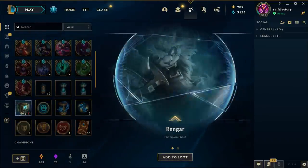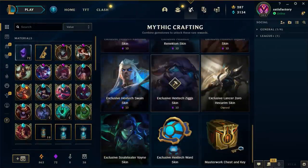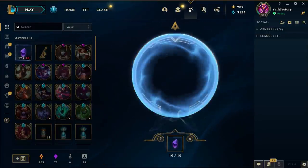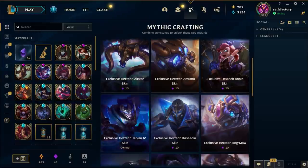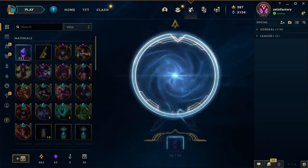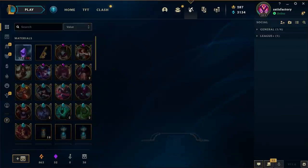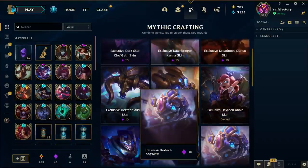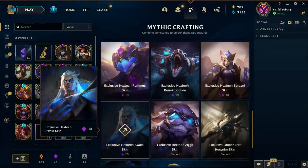I just want to open two more of these - Rengar and Blood Moon Jhin. Let's go ahead and buy some of these. Which ones do you think are nice? Let me know in the comments which are your favourite skins. This Ziggs one is pretty cool. Select the Annie one - let's get that.